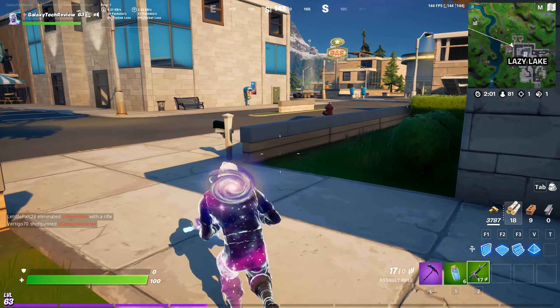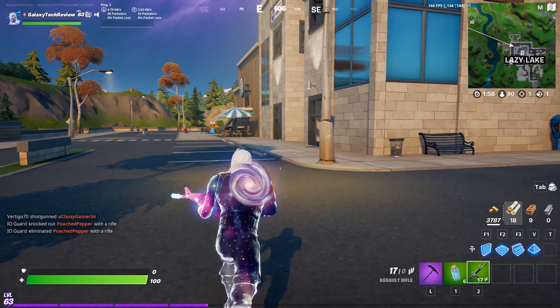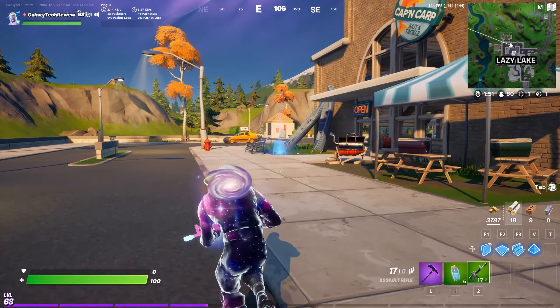We're going to do the legendary challenge to place welcome signs at Pleasant Park and Lazy Lake. There are going to be four or five of them in each location and you only need to do four.